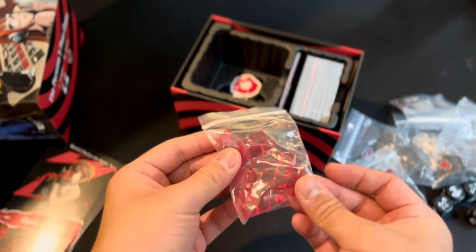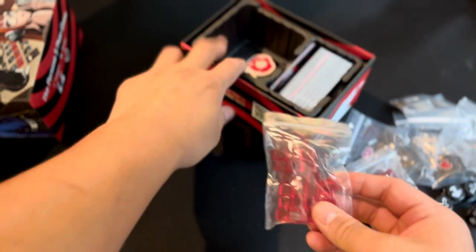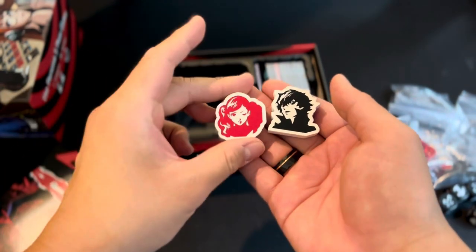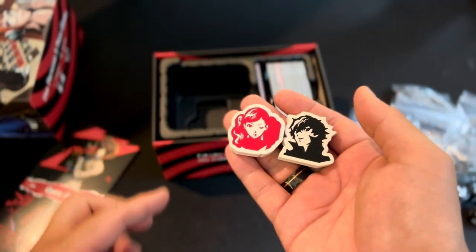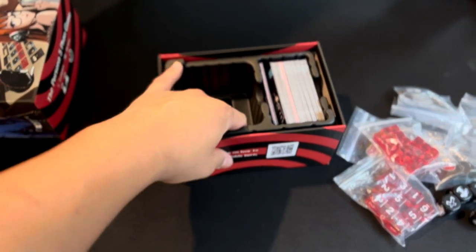These are damage markers. You'll use these tokens to cover up any damage you've dealt to an enemy shadow. And you have these two chunky meeples to mark your player on the game board — you'll simply put one there to mark where you currently are, either in a palace or in a location like school.